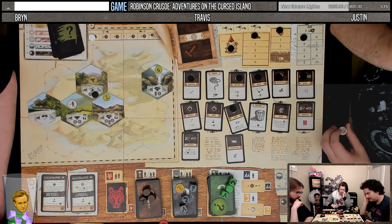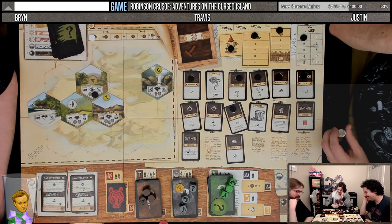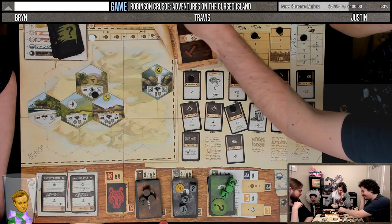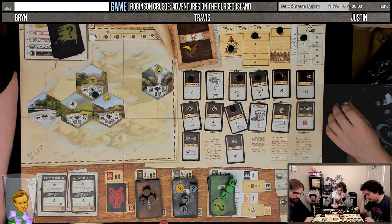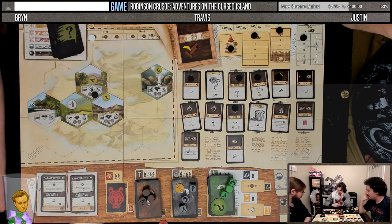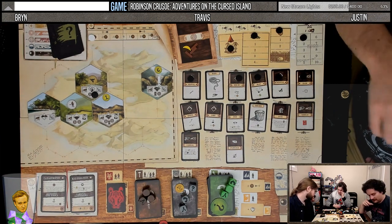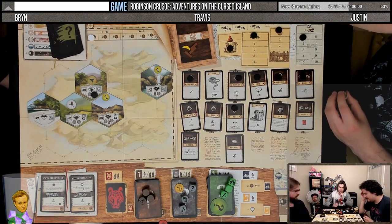Perhaps I shall gather food this turn. I'm dying, Justin. How often can I do these? As many times as you can afford them. I can produce two food this turn — using one of the pipes, I can produce one food.